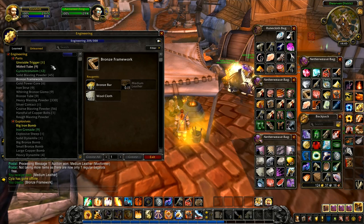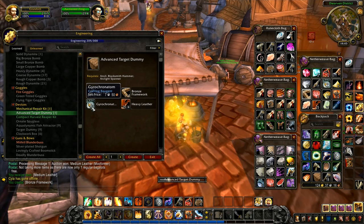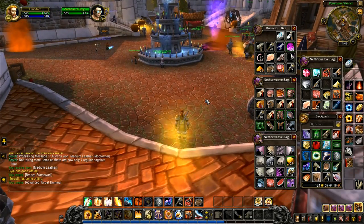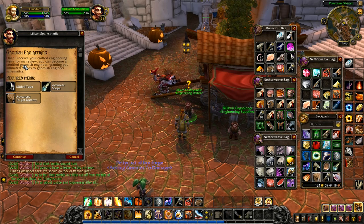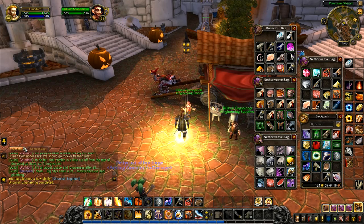We've got rid of the last of the gyrochronatums and the bronze framework as well. There are a lot of stink bombs around here. We can now turn in our quest — Gnomish engineering right there. Once they receive the crafted engineering items for review, we can become a certified Gnomish engineer, granting unlimited access to Gnomish engineer schematics. Today is the day we become a real engineer — we are now a Gnomish engineer!